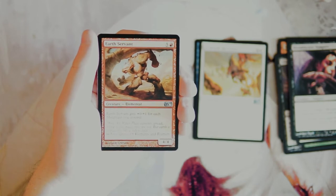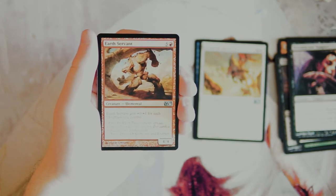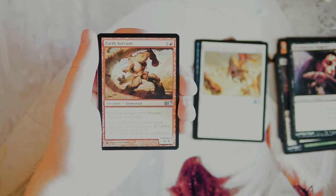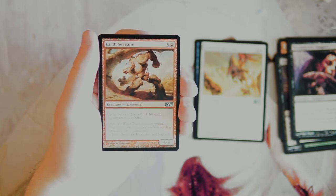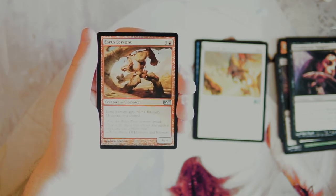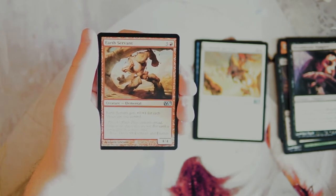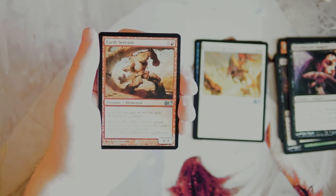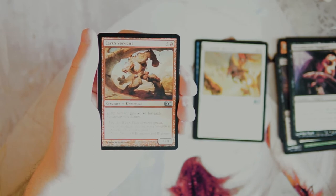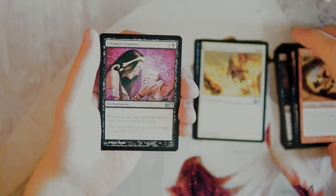Earth Servant is a 4/4 for five and a red, and it gets plus zero plus one for each mountain you control — so essentially it gets a bigger butt. I don't think I'm a huge fan of that. It's going to stick around for a while, they can't burn it, and it can block for days, but it doesn't really seem proactive. It's basically a 4/X, and four is kind of the minimum, so it seems really expensive for a 4/7 or whatever. Not a huge fan.